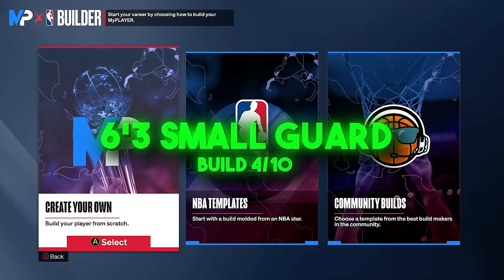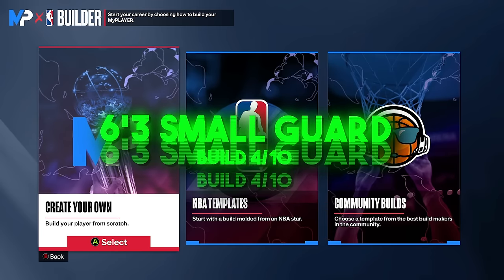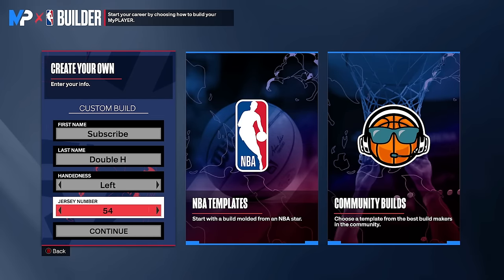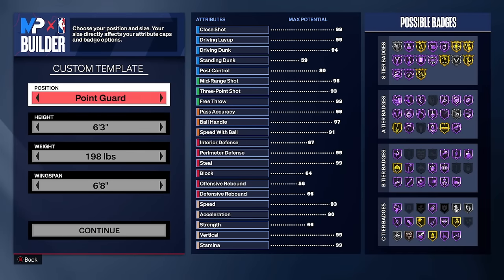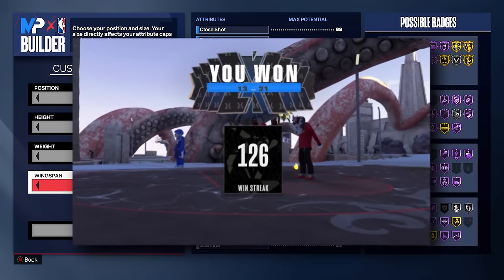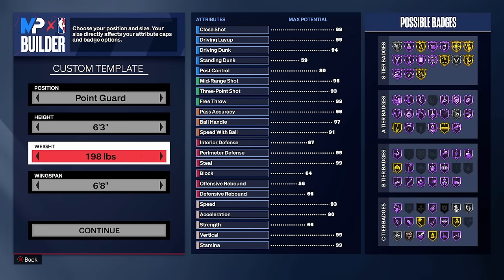Build number four: we're moving to shorter guard builds before getting to lockdown and center builds. These shorter guard builds are more for competitive play in fives and 3v3 — I would not use them for 2v2. They have very low defense, so you'll need to rely on a lockdown to guard ball while you guard the corner. I played with a friend using this build and we went on a 126-game win streak on the 3v3 court, so it definitely works — you just have to know how to use it.